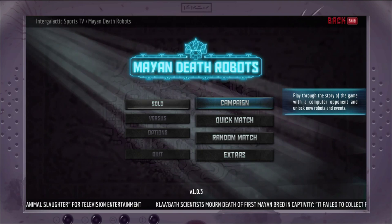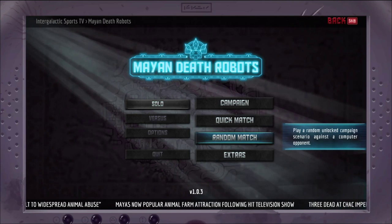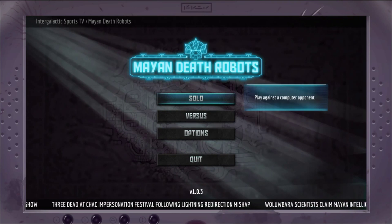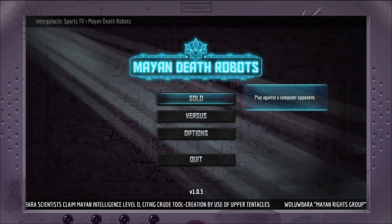Let's go ahead and jump into a single player game. There is a versus mode for you and one other person, which right off the bat is a difference between this and Worms — it's not going to let you play with very many people. It's got campaign, it's got quick match, which you can use to set up a quick battle on one of the maps, and then random matchup, which randomly selects a campaign scenario. You can actually use two controllers on the same PC to control these characters, which is kind of nice.